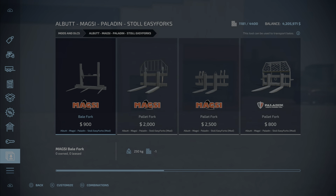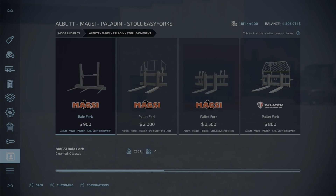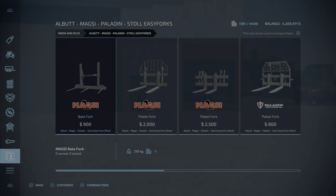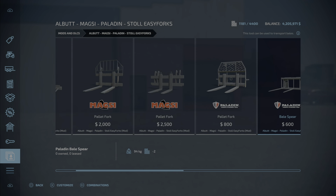Here we have the Elbert Magsy Plaid Easy Forks by Gnome Adam. This is going to be 3.16 megabytes to download and install, and from what I can tell they're just different branded attachments. For the Magsy we have 900 for the bale fork, 2000 for the pallet fork, and 2500 for a different kind of pallet fork. These all take up one slot on the Magsy side.